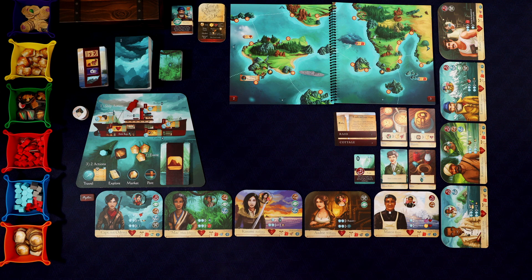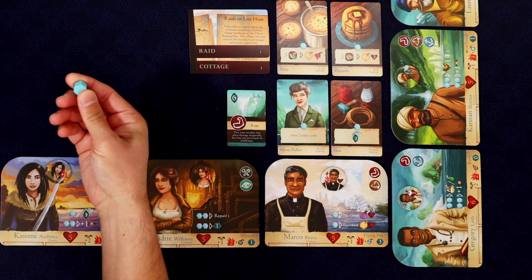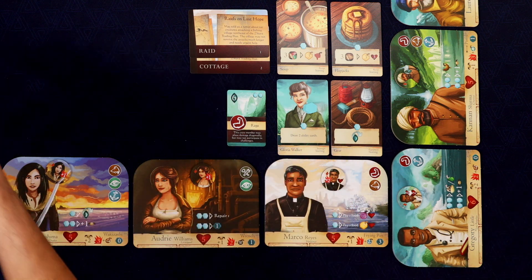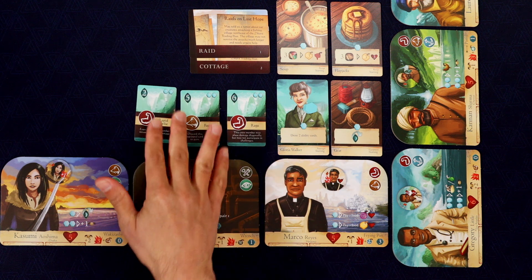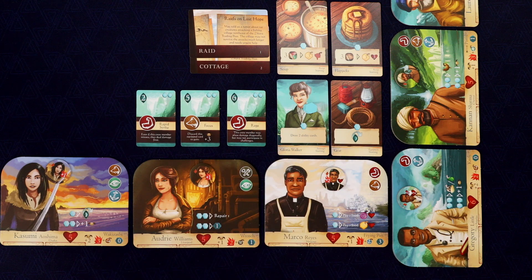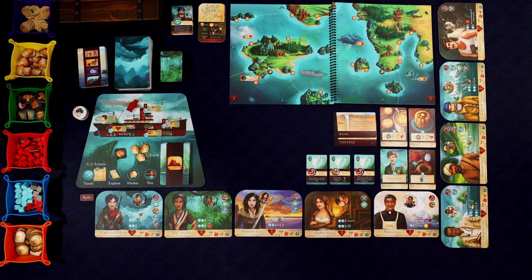Part of doing that is going to be to assign some of these ability cards to our various different characters here. Before we even start any sort of ship action or anything, I want to use Gloria Walker here. We have one command token, so it costs one and she's going to let us just draw two ability cards. We can hold three max. Let's take a closer look at these cards.